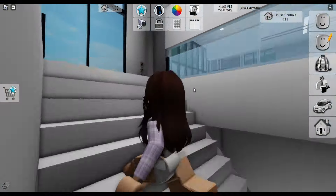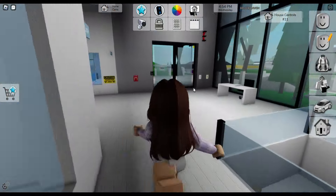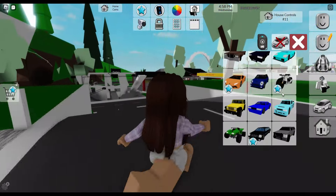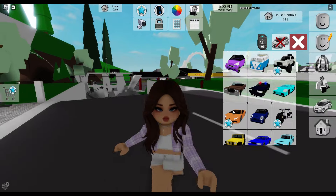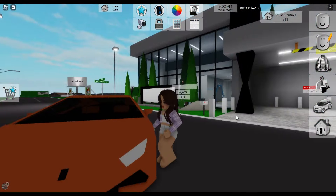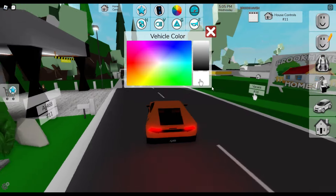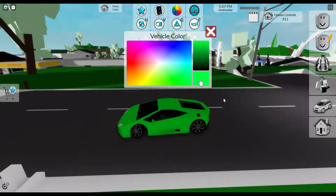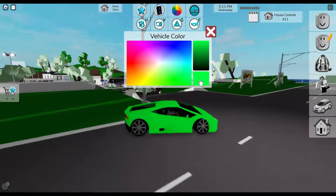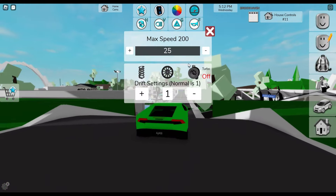Now we're going to go over the new cars they added. There's a normal car, but this one here is a premium car and it looks so good — it's like a Lamborghini. This looks really good. I don't know cars that well, I think it's like a Lamborghini or a Ferrari or something.